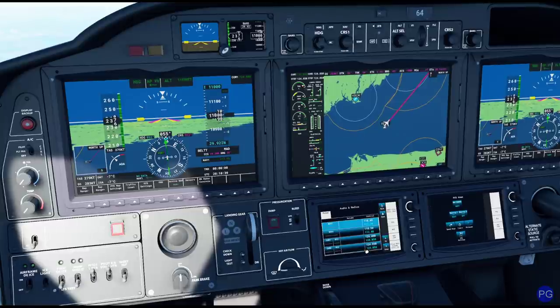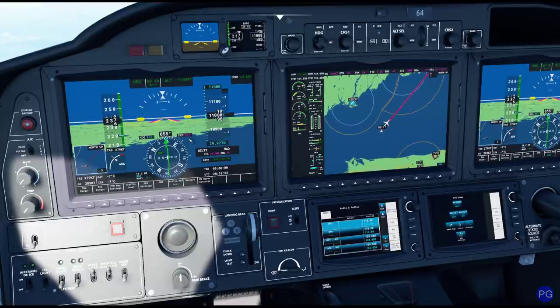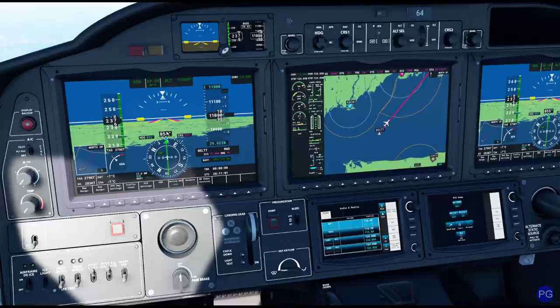We're at 22 nautical miles — we've crossed the intersection. I'm going to switch to heading hold mode, then transfer. Now you can see we're slightly off course. According to our arrival, we need to proceed on the 5-5 radial. I'm going to rotate this to 5-5 and you can see we're perfectly on course. You're probably sitting there saying, 'but you're on 5-5 the whole time' — yeah, that's because of that magnetic variation. Like I said, it's very tricky.